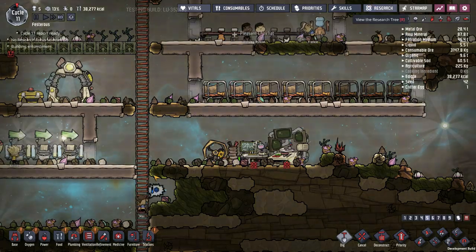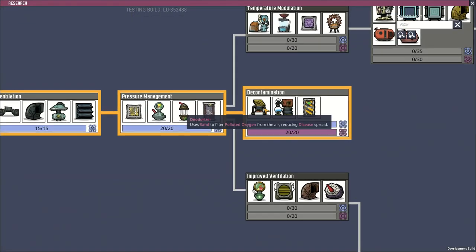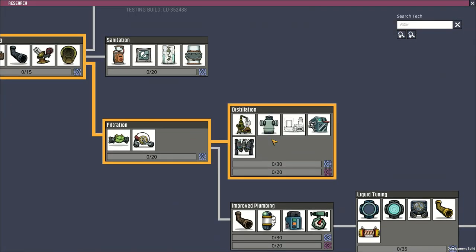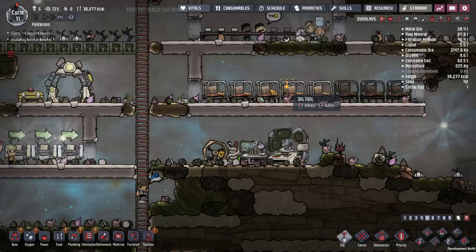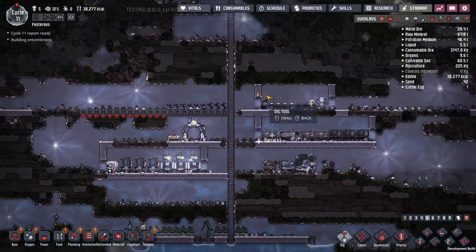Research. I have the deodorizer so I can deal with polluted oxygen, and I want the algae distiller so I can deal with slime. If you leave slime laying everywhere you'll probably get slimelung.